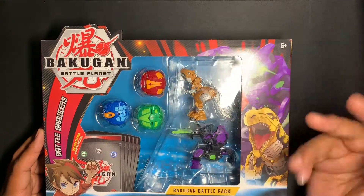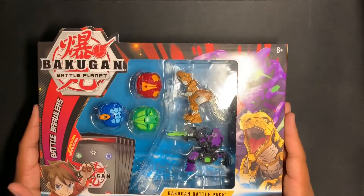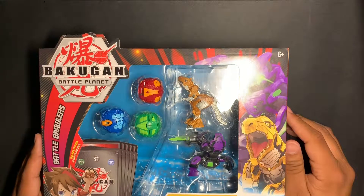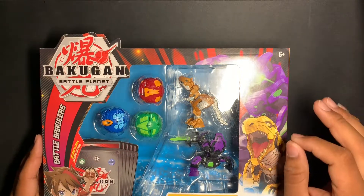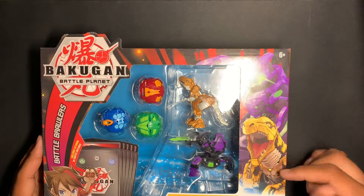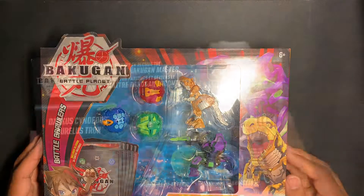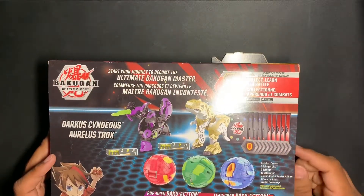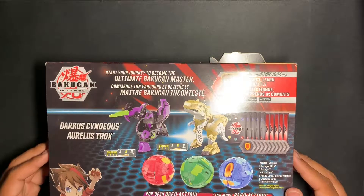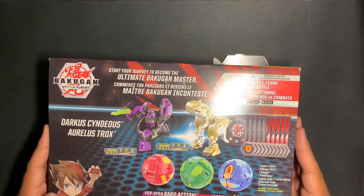I actually don't know what these other ones are besides Fangzor obviously, and I honestly don't know what comes in these, so I just wanted to open one up for you guys and see what's inside. I really like the artwork on here, and I really like the color combination for Cyndius — he's one of my favorite Bakugans, next to Lupitheon obviously. You can see both Trox and Cyndius in their open forms on the box. It's an older pack, I'd say Wave 2, maybe Wave 3.